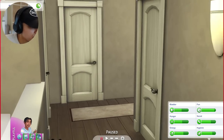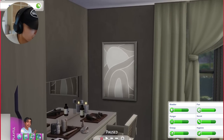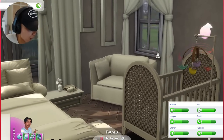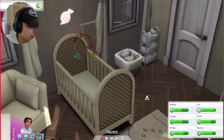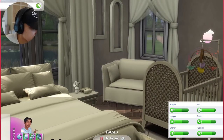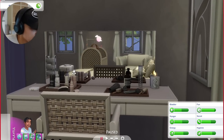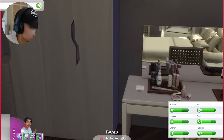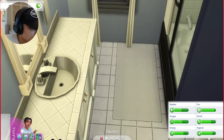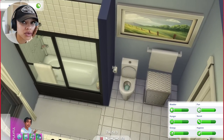Going upstairs, the first bedroom would be the main bedroom for mom and dad. I wanted it to be nice and light and have a cute area for Alexi to sleep until she gets a little bit older and can go to her own room. We have a changing station, some laundry stuff, a nice chair to sit in and feed, their bed, and a little vanity station for mom. I think this turned out really cute. They have a wardrobe and a mirror, as well as a bathroom which again has not been renovated.